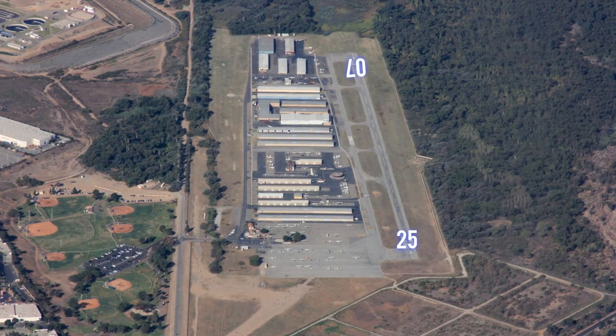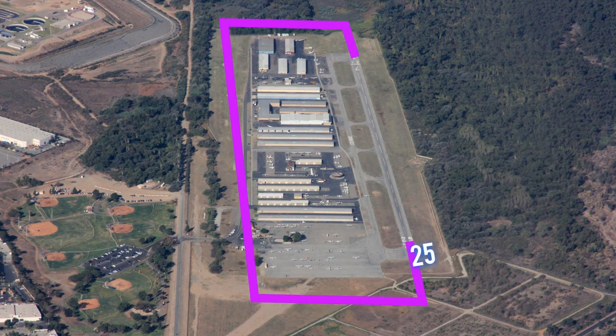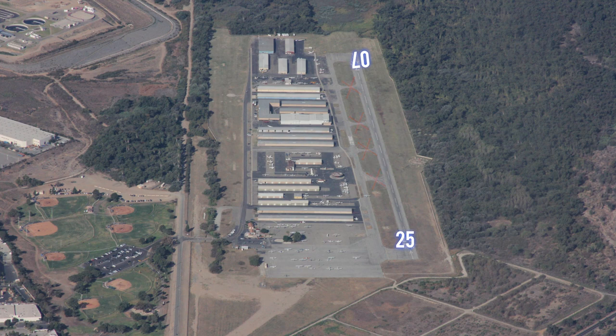Runway 07/25 is 3,200 feet long and 60 feet wide. It is right traffic runway 07, left traffic runway 25. No intersection takeoffs are allowed.